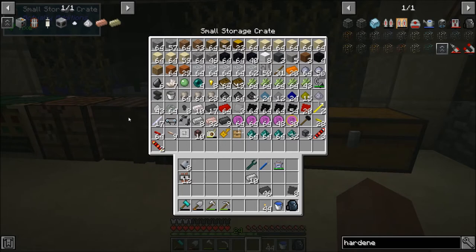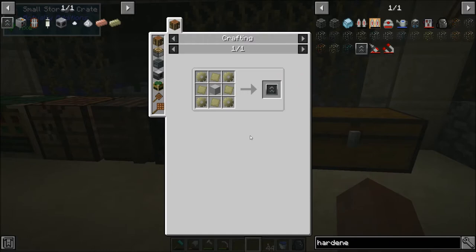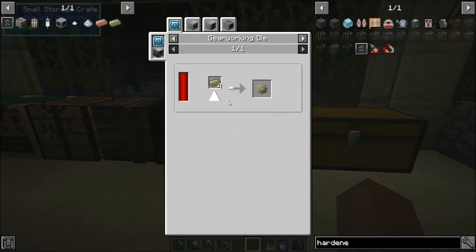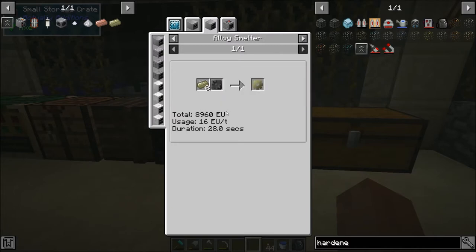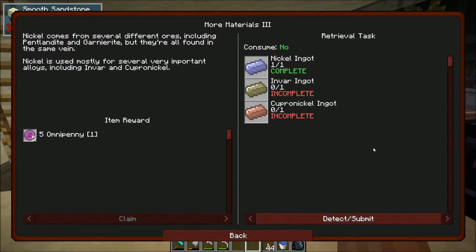The first thing I want to do today is work on getting this hardened upgrade kit to put on our magmatic dynamo. This just needs a good amount of invar and then a block of electrical steel. But this invar gear cannot be made like how we were making iron gears and wrought iron gears. What we're going to do is actually make this mold and then we can just combine invar and the mold in an alloy smelter and it should make the gears that we want.